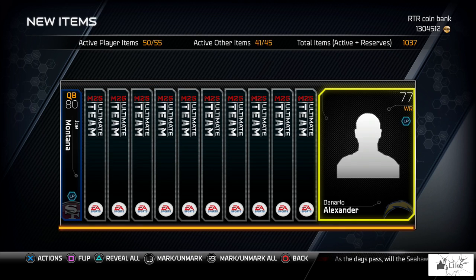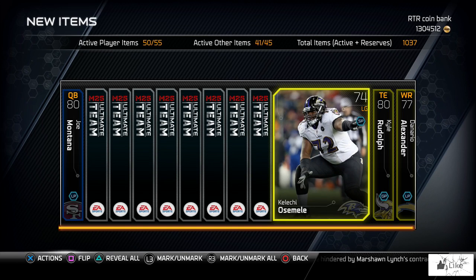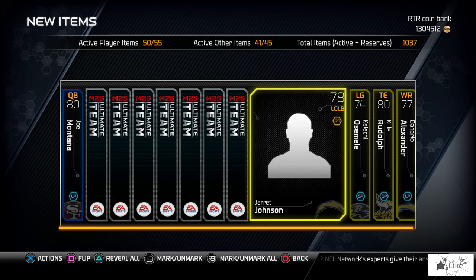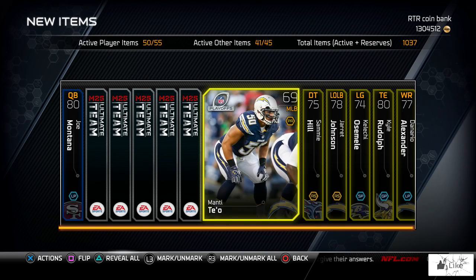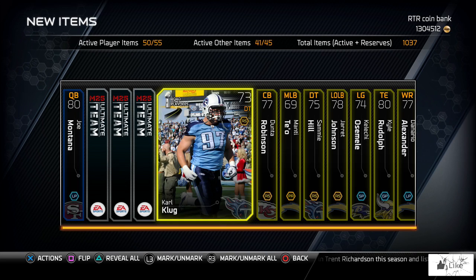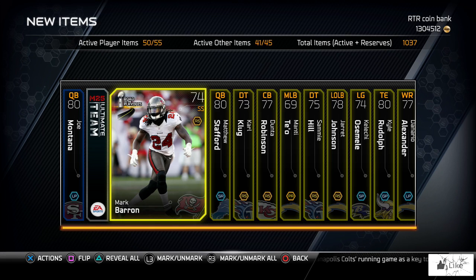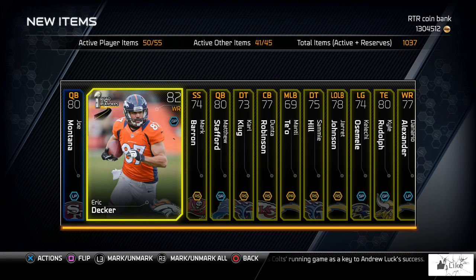If you guys bought some bundles, let me know in the comments what you pulled. Let's get started with premium pack number two. We got Denario Alexander, Kyle Rudolph, a left guard from the Ravens, Jarrett Johnson, Sammy Hill, the dreaded Manti Te'o — we knew it was coming. Donte Robinson, Carl Klug, Matt Stafford, Mark Barron, and our last card is an 82 overall Eric Decker.